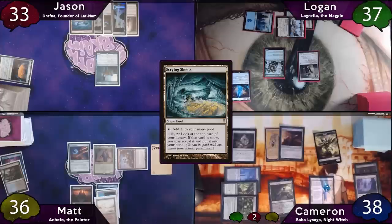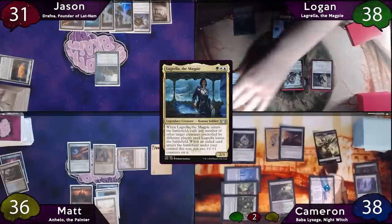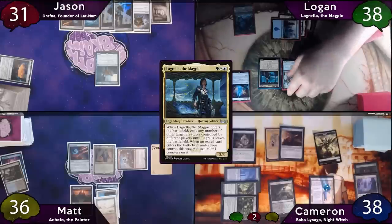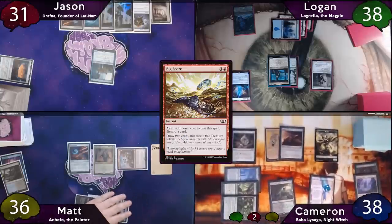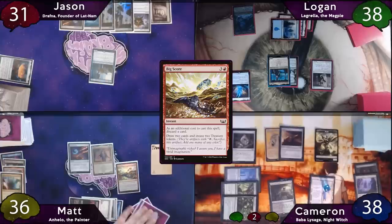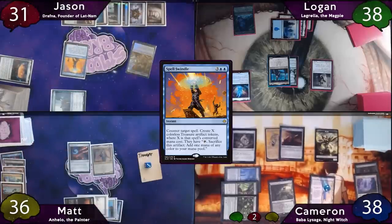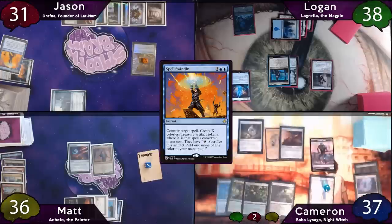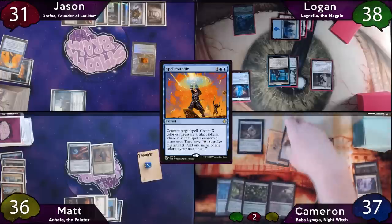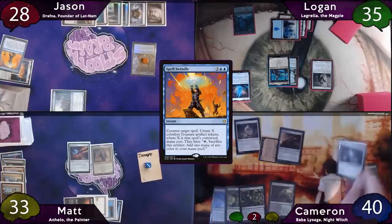Jason starts with Scrying Sheets, taps Ancient Tomb for a Thought Vessel, and passes to Logan, who plays a Misty Rainforest and casts Lagrella. When she enters, he opts to exile Wall of Blossoms, Jason's commander, Ragavan, and Cameron's plant. Matt responds by casting a Big Score, sacrificing Ragavan to his commander to copy it. The card he discards is Mana Confluence, then Jason taps for five and Spell Swindles one of the copies. After all that, Lagrella's ETB resolves. Logan attempts to pass to Cameron, but Cameron stops on end step to activate Urza's Saga to make a Construct. On his turn, when Urza's Saga ticks up, he responds by floating colorless mana, then activates Baba La Saga sacrificing the Urza's Saga and the Construct to draw three, gain three, and have everyone else lose three. He then resolves the Urza's Saga trigger and finds Sol Ring.